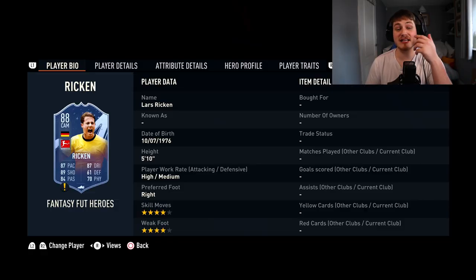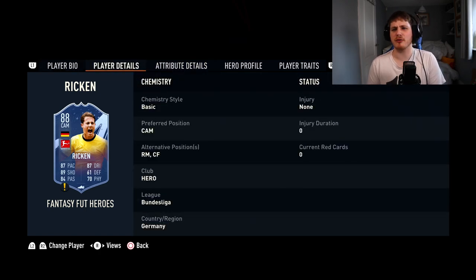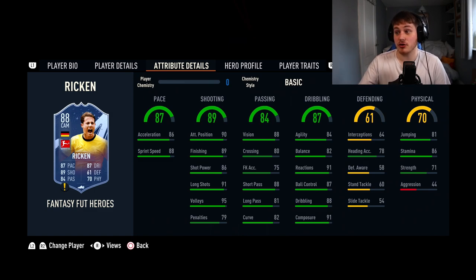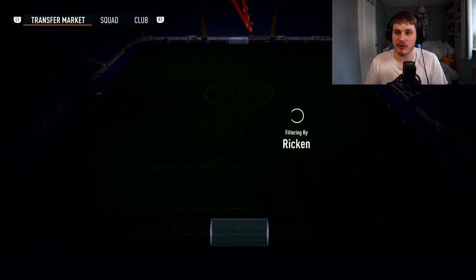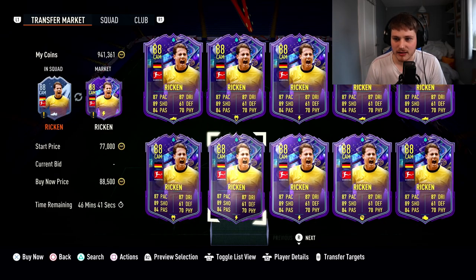The next player is from Fantasy Heroes — Rickon. He's 4-star, 4-star, 5'10". 86 Stamina is really nice. He can play right mid or centre forward. Good Stamina and Heading Accuracy. Defending is not actually that bad. 84 Agility, 91 Reactions, 91 Composure, and 87 Ball Control. 88 Vision and 88 Short Pass, so he'll be pinging passes around. 89 Finishing, 86 Shot Power, 91 Long Shots with 90 Attack Positioning and 87 Pace. Borussia Dortmund are on an absolute flyer right now — you're probably looking at a 90-rated card, and he's around 75-80k.